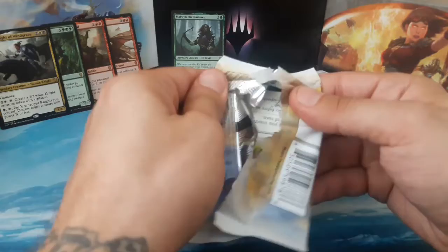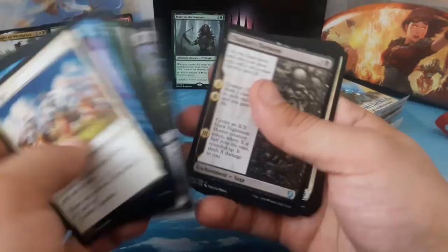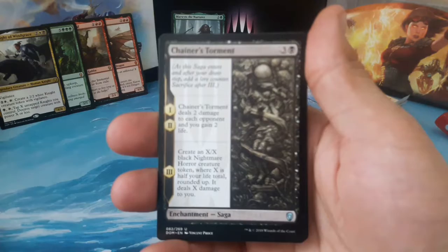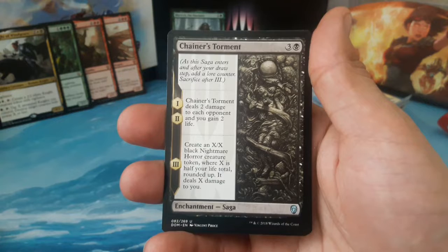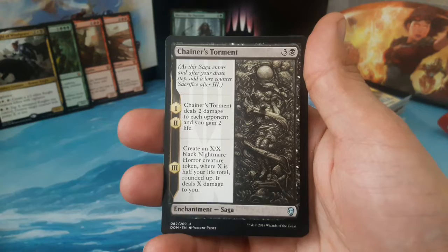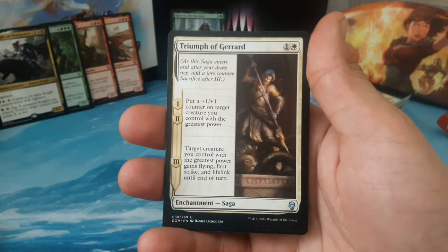Two, four, five, six packs to go in our bundle — pulling one of the planeswalkers would make this an amazing bundle. Looks like we got another foil back there, we're going to try to keep it hidden to keep the suspense going. We have Chainer's Torment, three and one black, an enchantment saga — first and second step: Chainer's Torment deals two damage to each opponent and you gain two life; third step: create an X/X black nightmare horror creature token where X is half your life total rounded up, it deals X damage to you. Our second uncommon is another saga, The Triumph of Gerrard — one and one white, first and second step: put a plus one plus one counter on target creature you control with the greatest power; third step: that creature gains flying, first strike, and lifelink until end of turn.